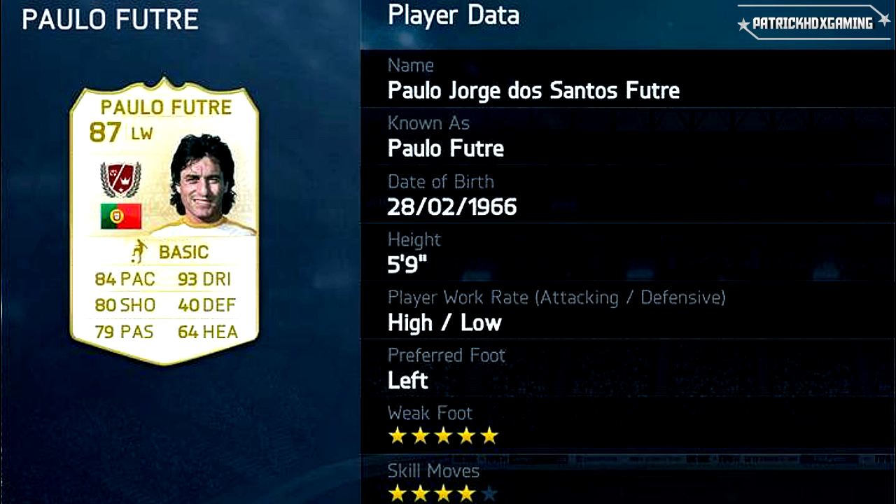Next one is Paolo Futre, a left winger from Portugal — 84 pace and 93 dribbling, which is just amazing. Weak foot 5 stars, unfortunately no 5-star skill moves, but he seems to be a real standout in my opinion. I'm really looking forward to seeing how he plays.